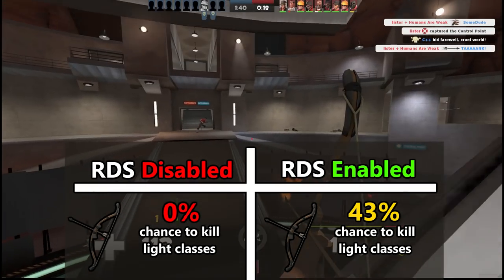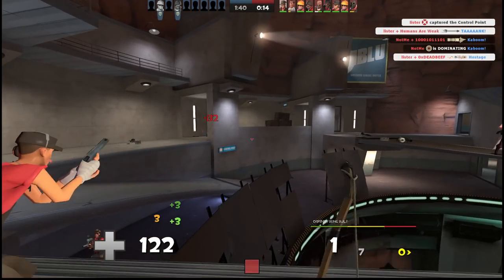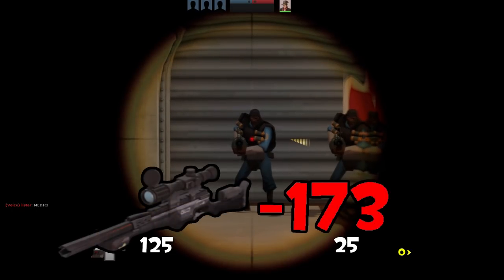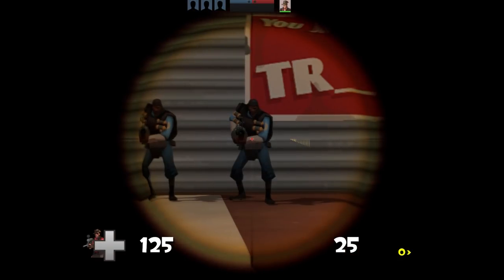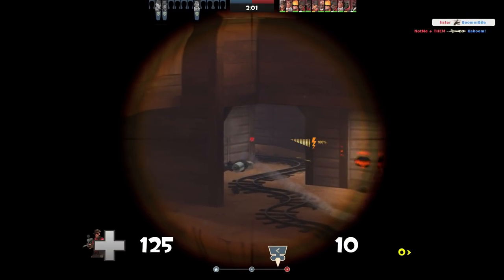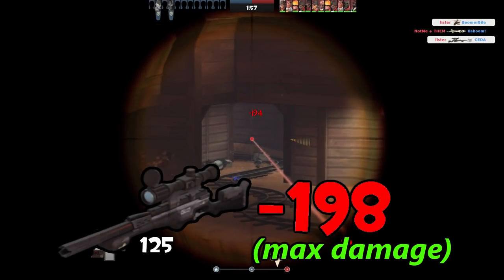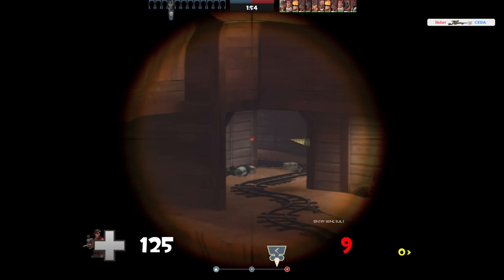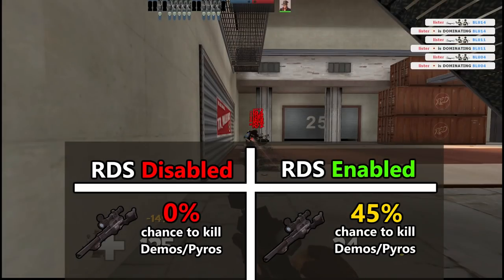And if you think RNG determining whether or not you kill one class is bad, how about two? The Machina deals 173 base damage on a fully charged body shot, meaning ordinarily the Machina will never kill demomen or pyros with a body shot. With RDS, the Machina is capable of dealing up to 198 damage with a fully charged body shot, giving snipers a roughly 50-50 chance of one-shotting demos and pyros.